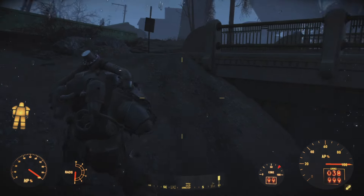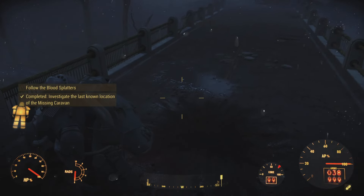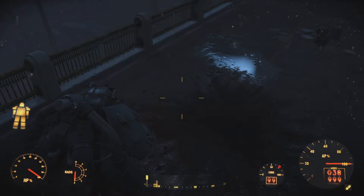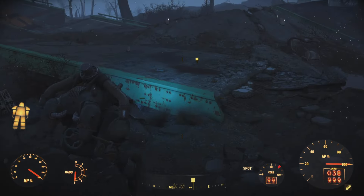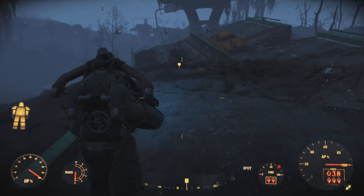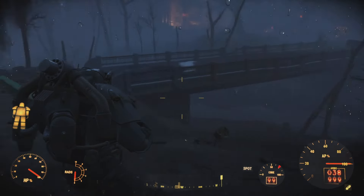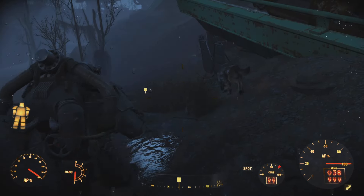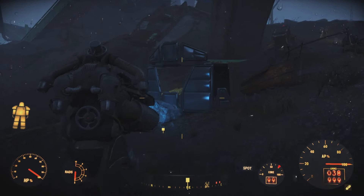Once we head over here, we're going to find a blood splatter. The quest is going to update and now it says follow the blood splatters. Turn around and we're going to start following these blood splatters. The easy thing is that they're small little squares that's going to indicate these blood splatters. We really don't have to look hard to find them — they have some really good indicators that point us in the right direction.